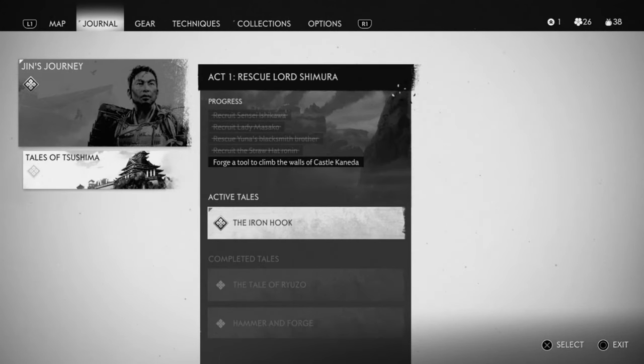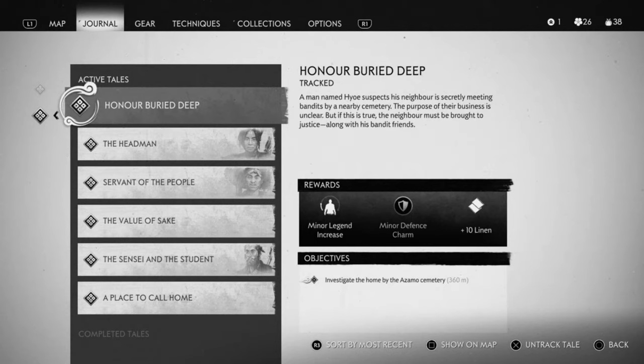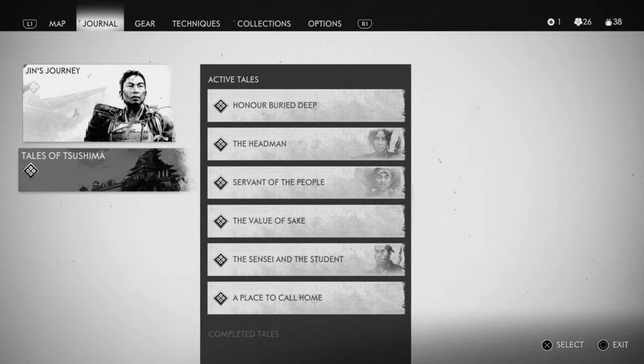Either go to Jin's journal or Tales of Tsushima, and obviously whatever you are tracking you can untrack from here by pressing X, as you can see in the bottom right corner.